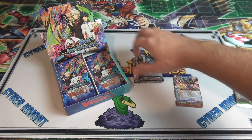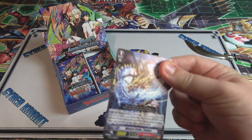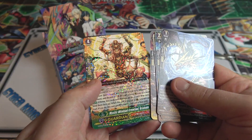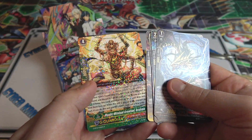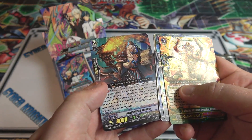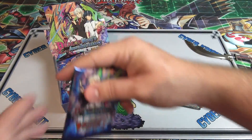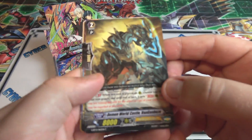Another one that's Double Rare - can't go wrong with Gear Chronicle. Always loved their artworks and stuff too. Then we have another G-Guardian Rare, and this one is Mystic Wisdom Creation Brahma for Narakami. And then we have another Double Rare - this time it is Dragwizard Nanno Ace - and this one is a Shadow Paladin. Pretty cool looking. At least we're getting a bunch of Shadow Paladins.